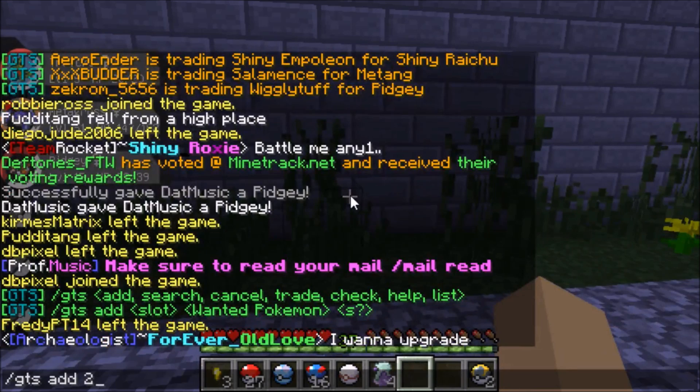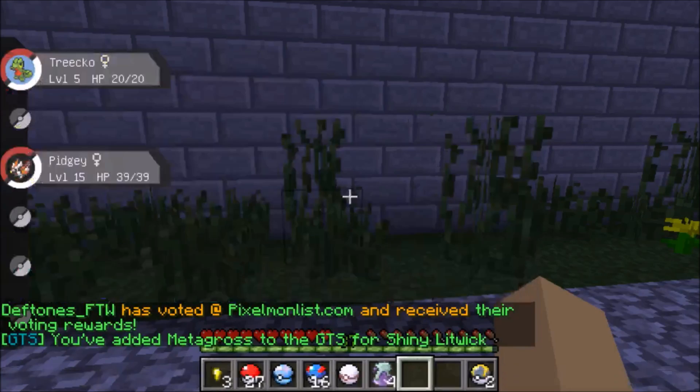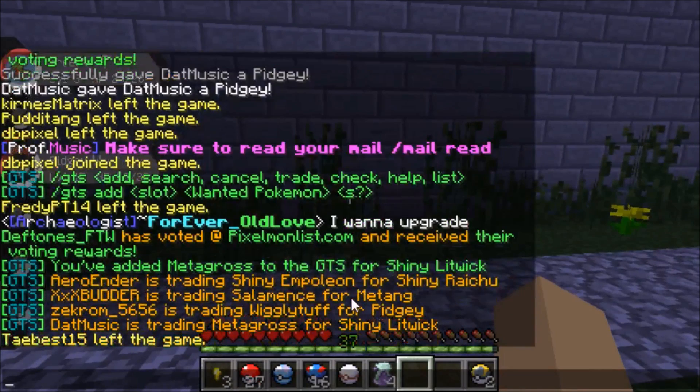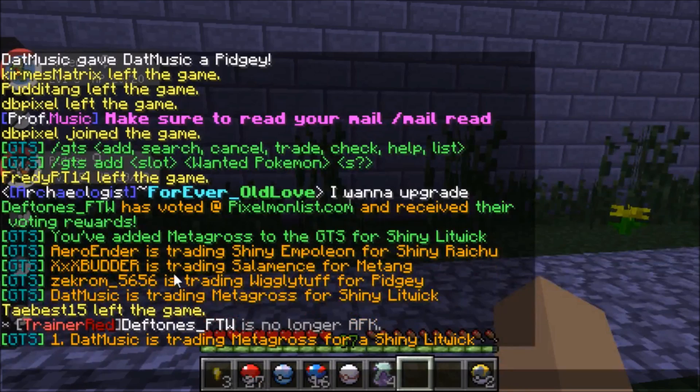I'm going to add my Metagross. I'll do /gts add 2, because Metagross is in the second slot, then put the wanted Pokémon as Litwik and set it to shiny. It is now in the GTS list, which shows all the Pokémon currently in GTS. You can also do /gts search Metagross and there he is.